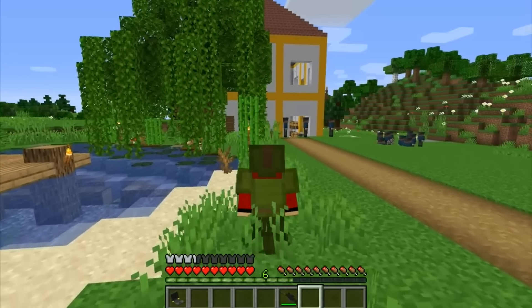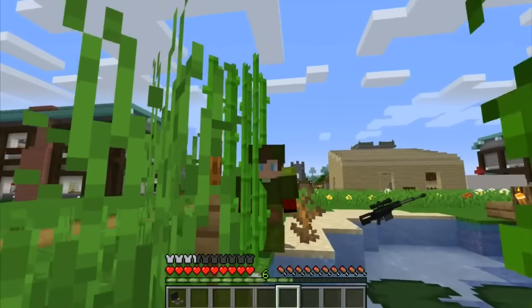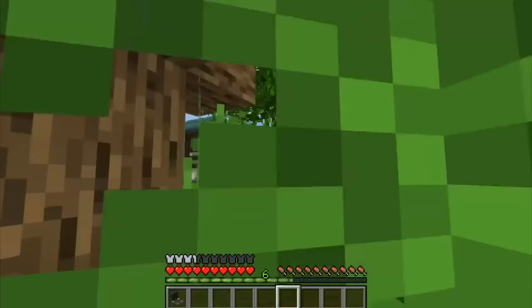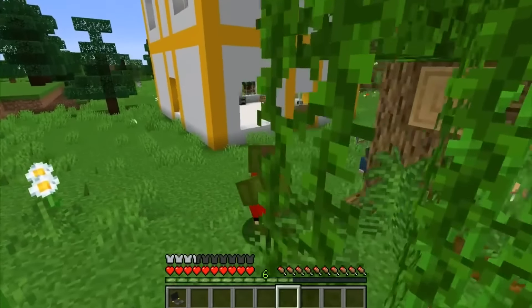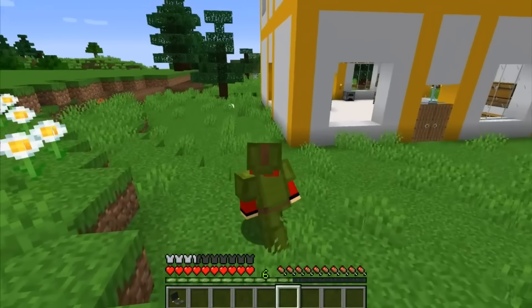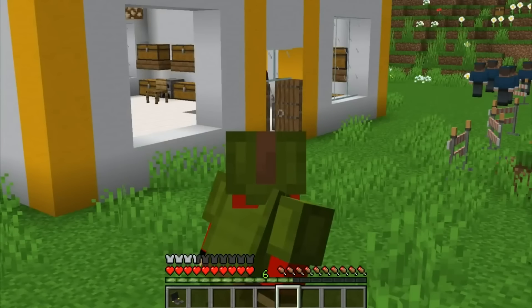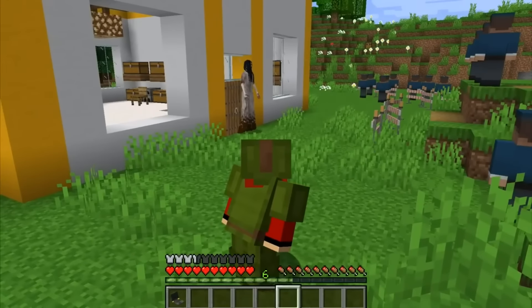The green dye matches the grass nicely so I'm well hidden. Even if he looks outside I doubt he'll even see me. I need to get really close to hack the explosives - just a little closer. Yikes, I didn't think he'd come outside! He hasn't noticed me still. Just a bit closer.